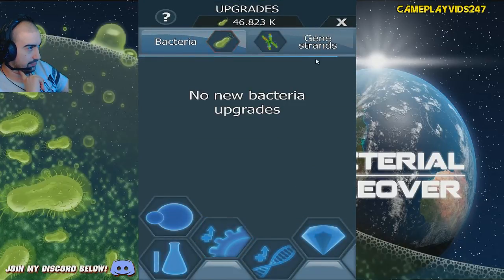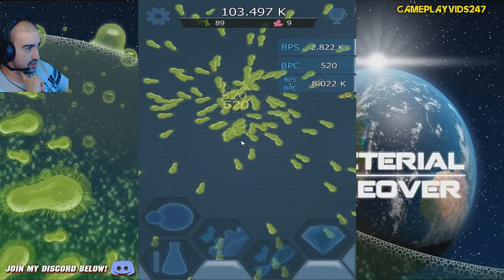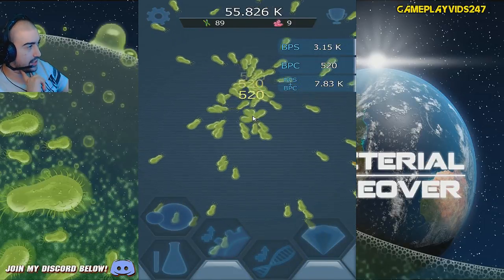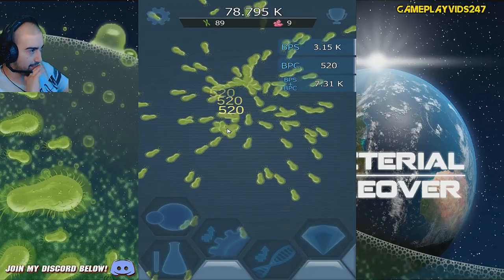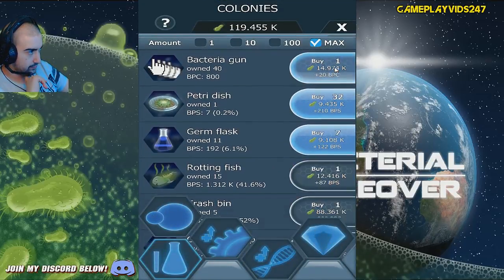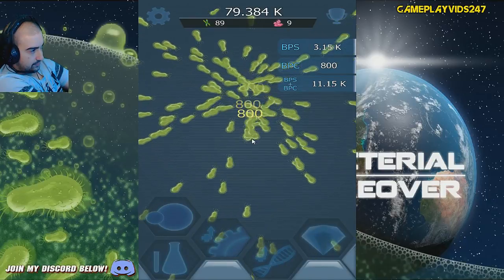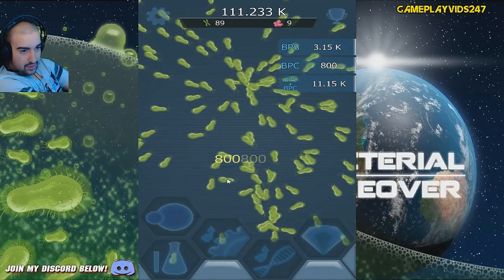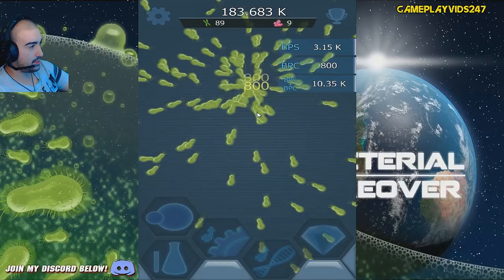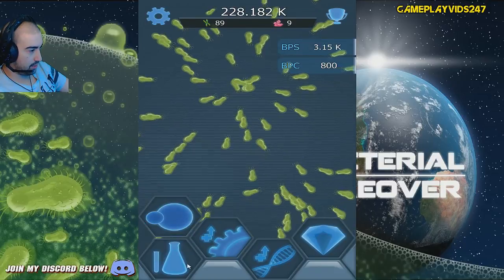Grind is real, ladies and gentlemen. Trying to spit out as much bacteria as I possibly can. 90% I can destroy now of Mercury. Fill up trash bin again. Trying to get over 10k bacteria per second if I possibly can. Keep levelling up my bacteria per click - I reckon we can pull it off. Look at that, doing well. So much bacteria everywhere. I wonder if we get different bacteria models instead of just the green basic ones with the little red dots. 93% Mercury - I can destroy now.